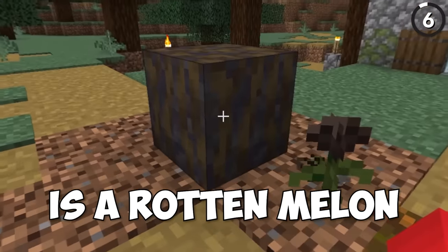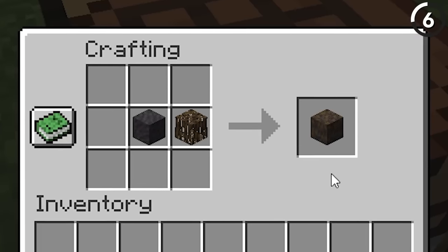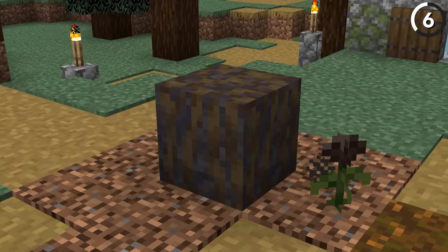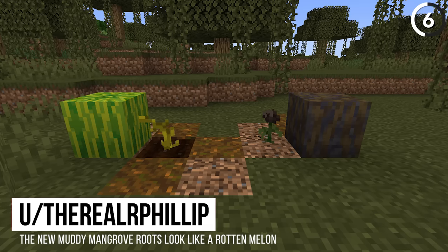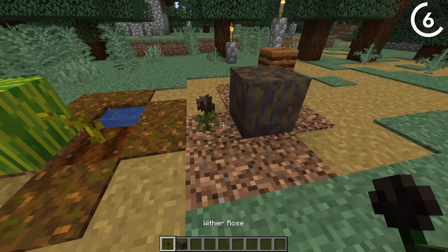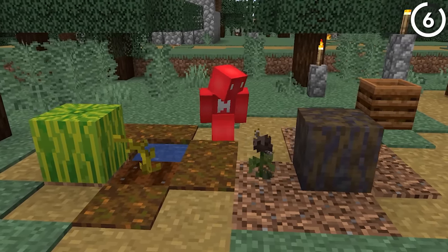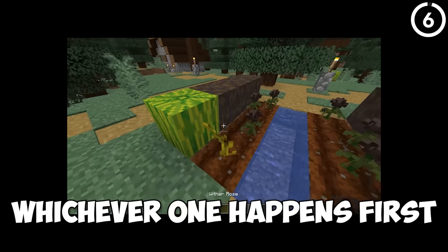This is a melon, and this is a rotten melon — or it looks like that. By mixing together mud with our mangrove roots, we get the perfect block to look like a rotten melon. And then by using a wither rose instead, that'll also look like the decayed stem from the original melon plant — perfect for adding world-building to your farm, or to play a prank on your friend.